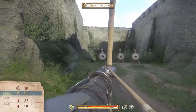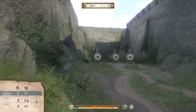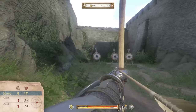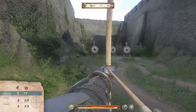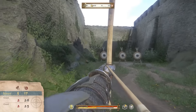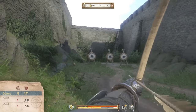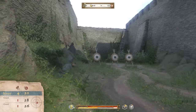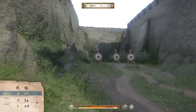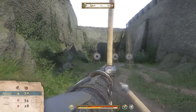Another thing to watch out for is status effects that impact how well you can fire a bow. In the background footage you can see my character is very tired, which causes him to yawn mid-animation — making Henry look up into the air and come back down. If you are hungry, tired, or have other detrimental status effects active, this will directly impact the way you shoot.